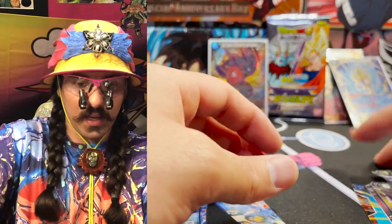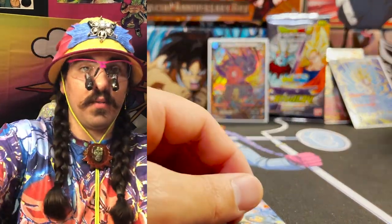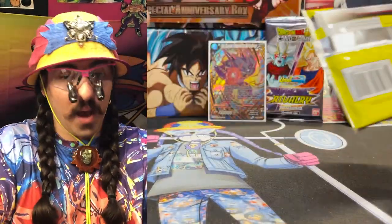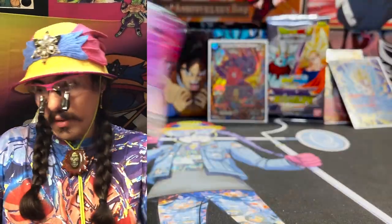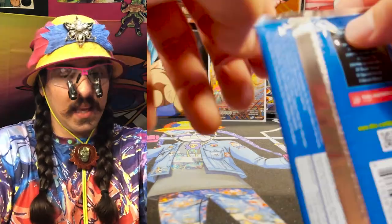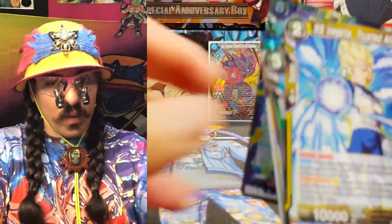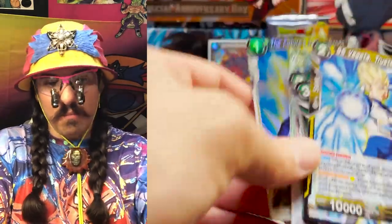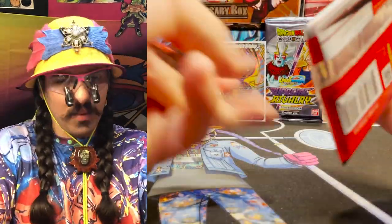If you want to pull secret rares, you have to get cases to guarantee it. Of course there's a chance you could pull a secret rare in anything, but if you want to guarantee it, you pull from the back of the pack and you get cases. That's the only way to do it. And a Bojack pull — what an amazing box, what an amazing rip adventure, what a ride! I can't believe it.